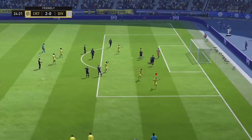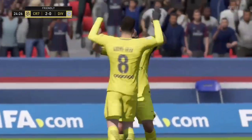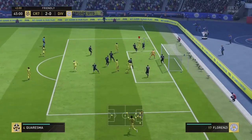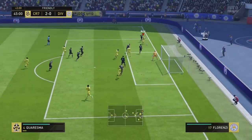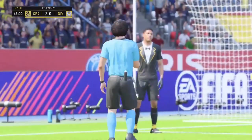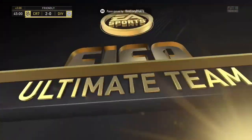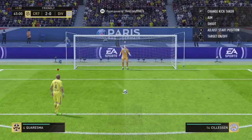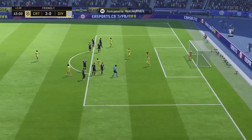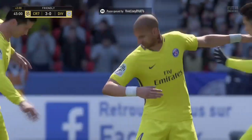Going into some pros now: his pace is pretty good, and his dribbling and agility are probably the most fun thing about his card, apart from the five-star skills obviously — because if you can pull them off, you're having a great time. Here is his agility and skills, winning a nice penalty there which we slot away in the bottom corner very nicely. Another pro would be his long shots, though his finishing inside the box isn't the greatest — sometimes he'd miss shots I'd expect him to score.